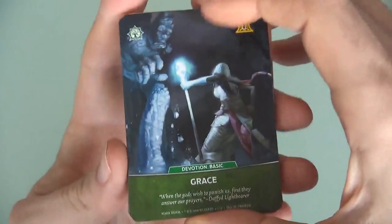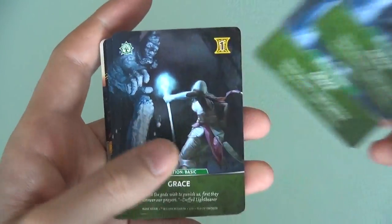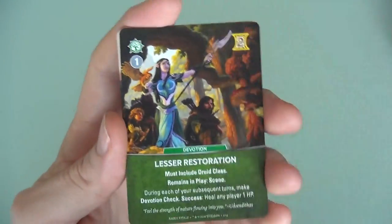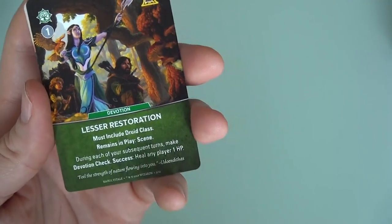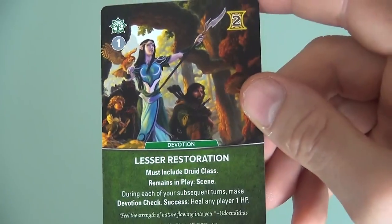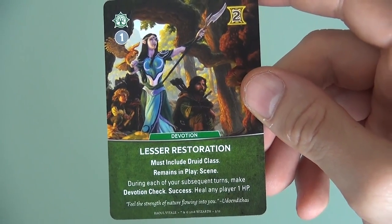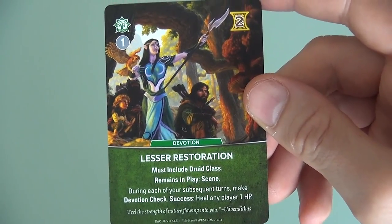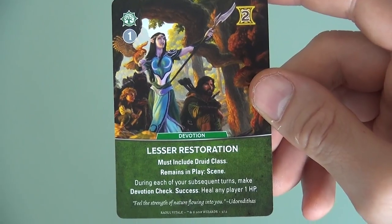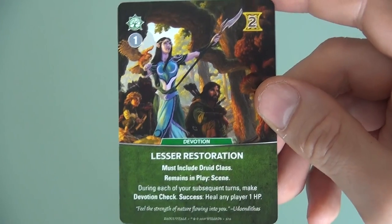Like before, you get some alternate art — this time for grace cards. So if you're sick and tired of looking at your regular greens, here's an alternate bit of art. Like previous adventure packs, one of the classes gets some love. This time it's the druids. You've got this Lesser Restoration card, which you can only add if you've got a druid in your party, but it is awesome. Once you get it out, doing devotion checks for a heal every single round — that's just madness! Absolutely crazy if you build your deck right.